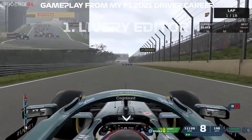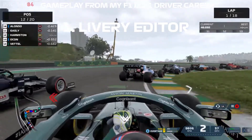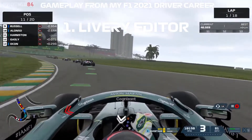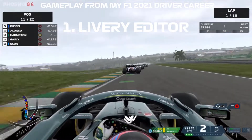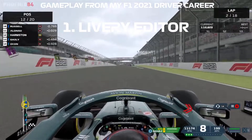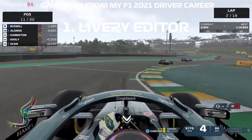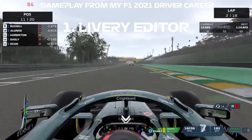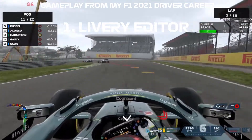The first idea is a livery editor. This has been mentioned ever since the My Team car was introduced in last year's game. It's a must-have because the liveries that Codemasters make are dreadful. The modding community creates outstanding liveries — all you need to do is go look on Race Department to see how good they are.